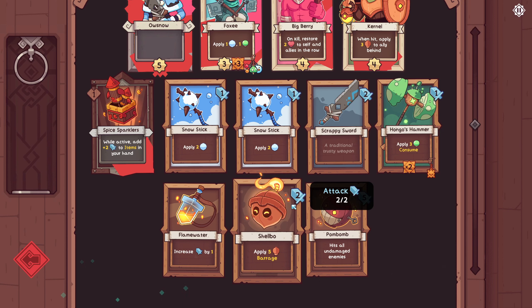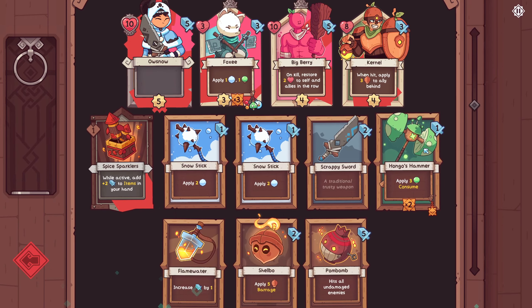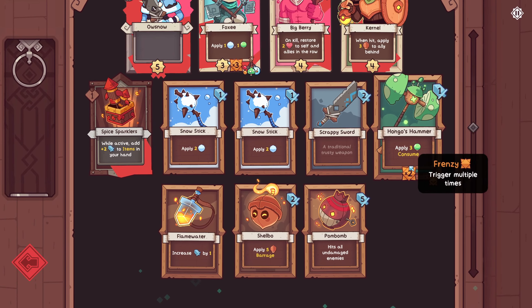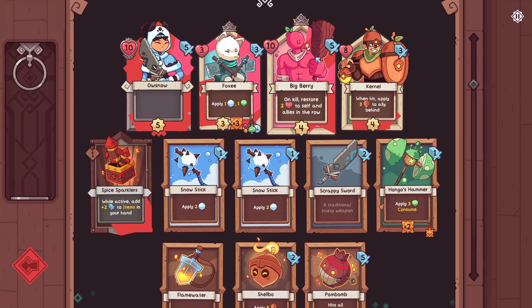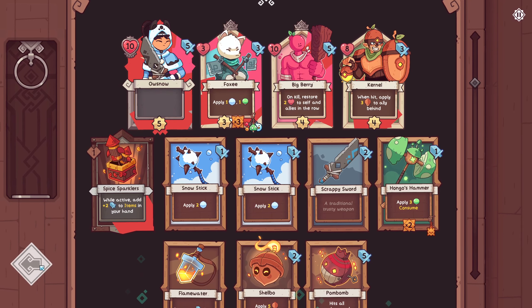You can use it to finish off weakened enemies, though. One other issue is that currently the only way we have to heal is Big Berry. We did remove the starting health potion from the deck, but I'm going to be looking for a slightly more efficient way to add in a little bit of healing, just to make sure that we're not in danger of losing units during most fights. Alright, let's get things underway.